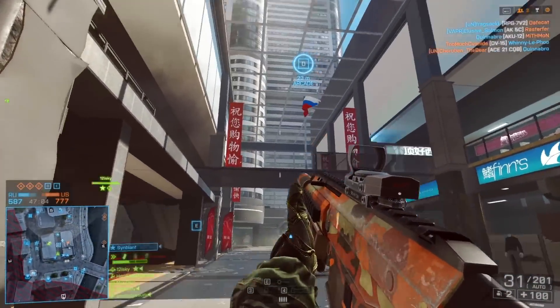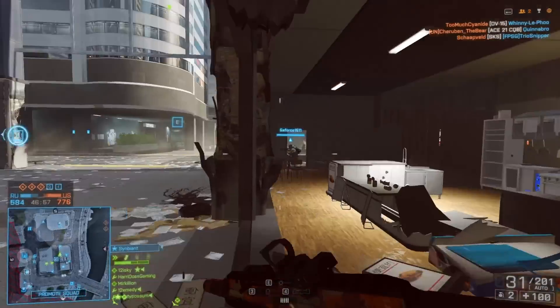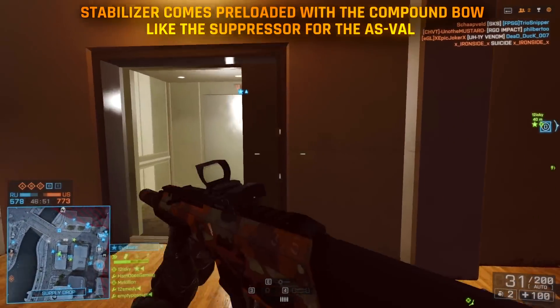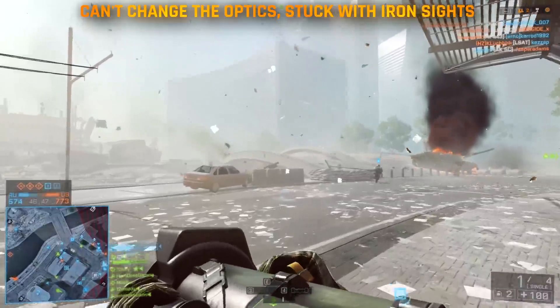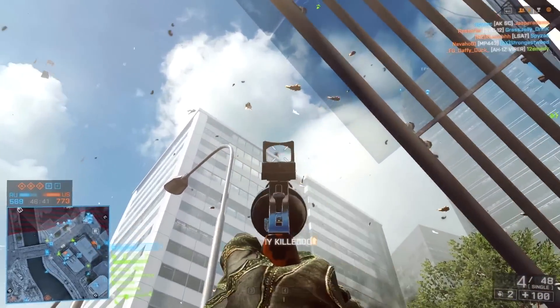He also told me the only attachments you can change are the arrow types and camo. The stabilizer is apparently already on the compound bow, kind of like how the AS Val comes pre-loaded with a suppressor. Apparently you can't change its optics from the iron sights. I'm not too sure what iron sights look like on the compound bow, but I hope they don't obstruct your view too much when aiming down sights.